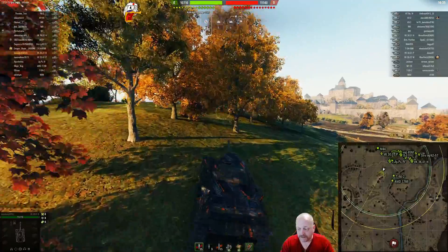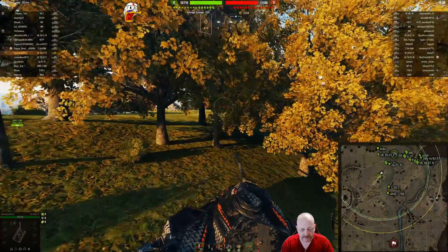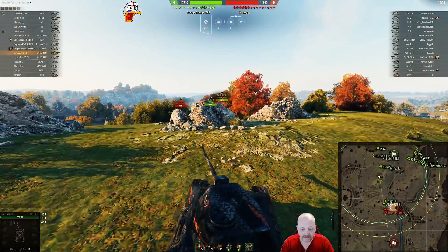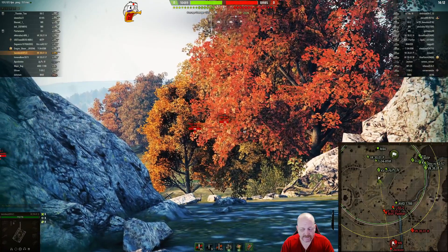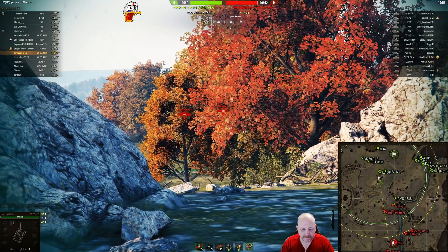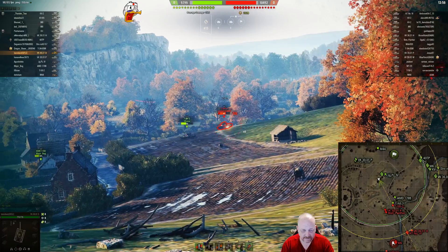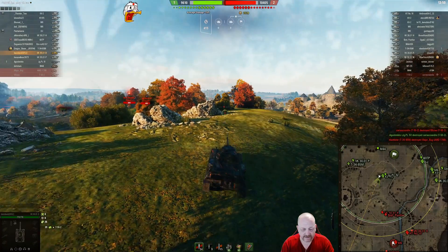It's got really good view range, and I don't have a top-skill crew in here — they're working on their first skills. But it's got really good view range and a really accurate gun that just puts damage down. I kind of creep up over the hill to see what I can see. My heavies are moving over to the heavy area on the nine-zero line. There's a 30-01P and a 250 over there harassing my T-50. I get a shot in and get some critical damage — didn't kill him but got some critical damage.